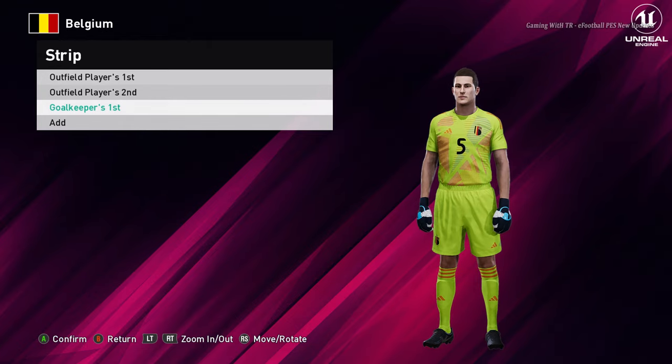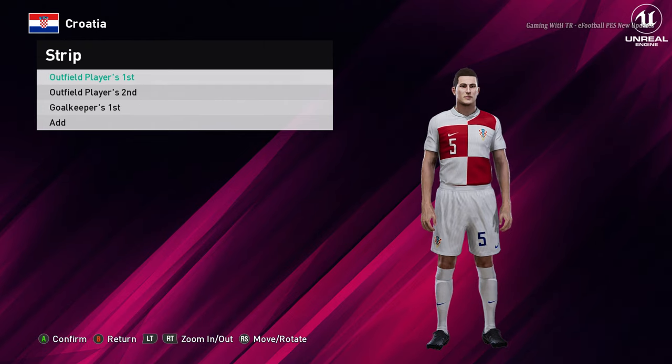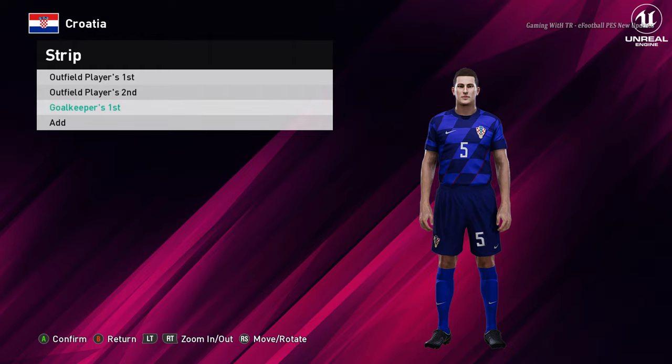Let's go for the next jersey. Here is Croatia. This is the home jersey of Croatia — that's interesting. And here, oh man, that's pretty cool, it's like the World Cup thing. And here is the goalkeeper version — that's even more cool.